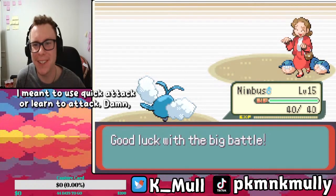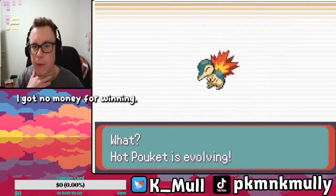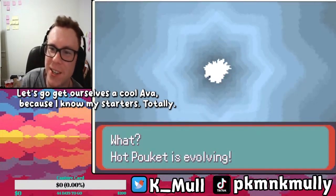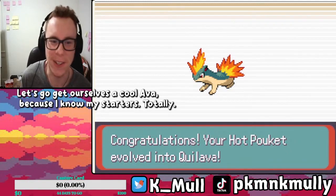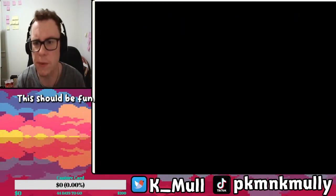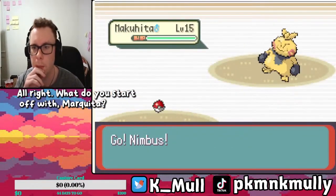I meant to use Quick Attack. We're learning Quick Attack. Damn — I got no money for winning. Let's go get ourselves a Quilava, because I know my starters. Totally. First round against Brawly — this should be fun. Leader Brawly would like to battle. What do you start off with? Makuhita. Yeah, okay, that's fair.